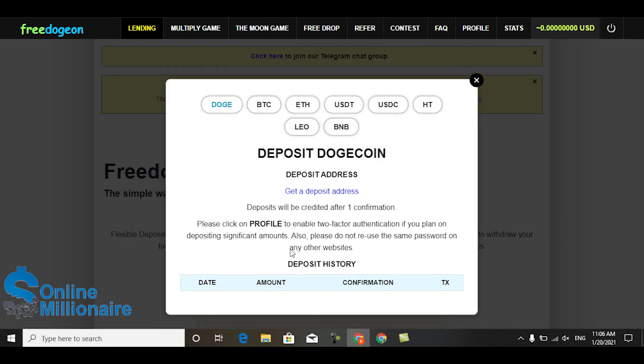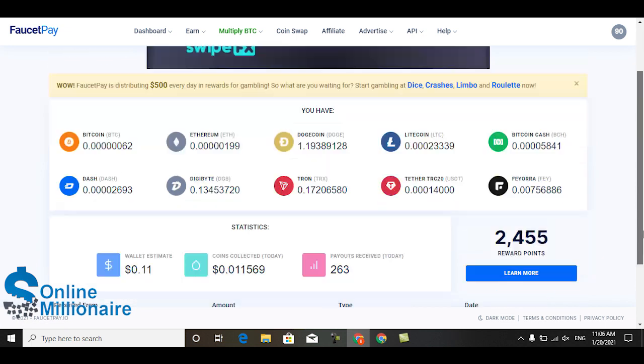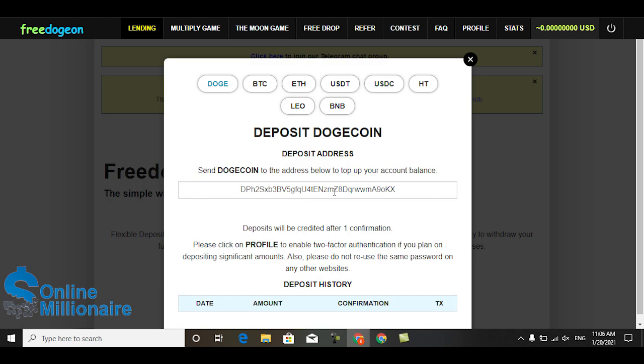This person has this many referral links and earned this much Dogecoin from this website. These are all the payments they received in their accounts - you can click and check. You can deposit your amount - just click get a deposit address, go to FaucetPay, and deposit your Dogecoin. Come here, invest in this website, and after a few days you can earn much more.